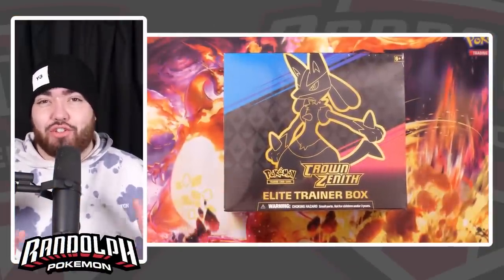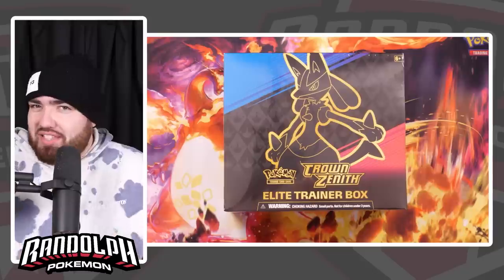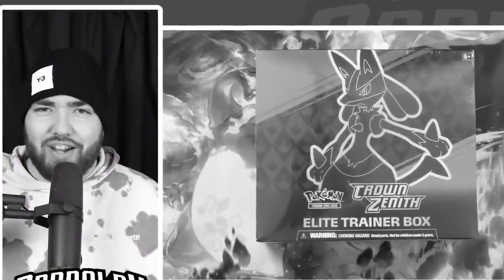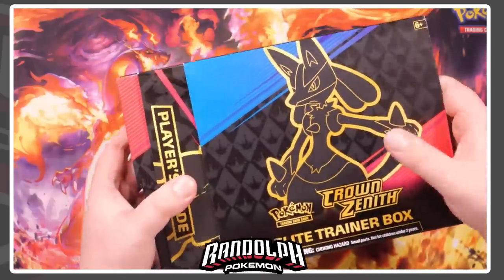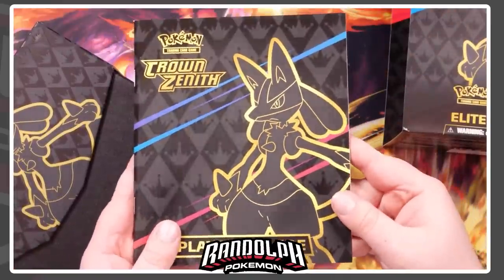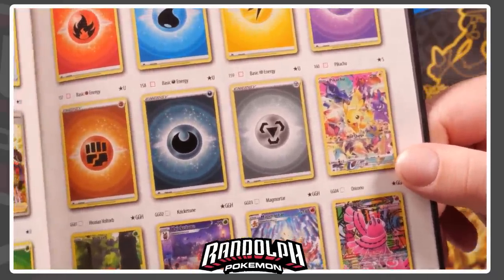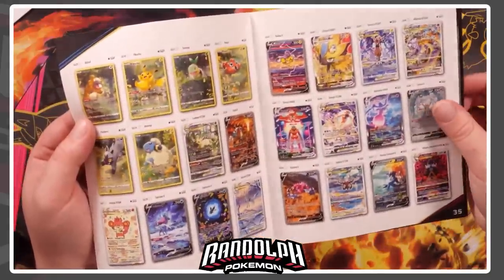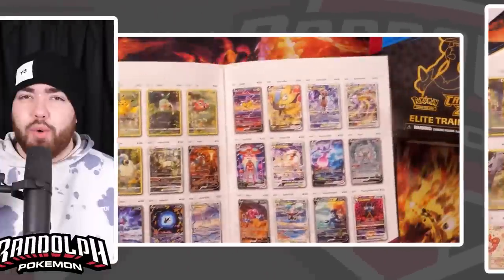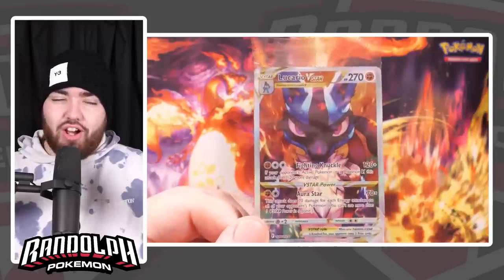Today we have the Crown Zenith ETB. This is actually the last Sword and Shield Pokemon card set we're going to get, which is quite sad. It's been a great era, one that I'm going to remember for the rest of my life. This is kind of the era that embodied this channel — Hidden Fates was the first set I opened, but Sword and Shield really defined the channel. This set is a special set, a high-class set, or a holiday set, which means there are no booster boxes — it's only ETBs and collection boxes. Lucario is the cover star. This set is quite big, with 159 cards in the main set, including this amazing Pikachu promo card. It also contains the Galarian Gallery, a subset similar to the Hidden Fates Shiny Vault, with all the art rare cards and special art cards featured first in V-Star Universe. You do get a promo card in this ETB, which is the beautiful Lucario card — a big card in V-Star Universe.